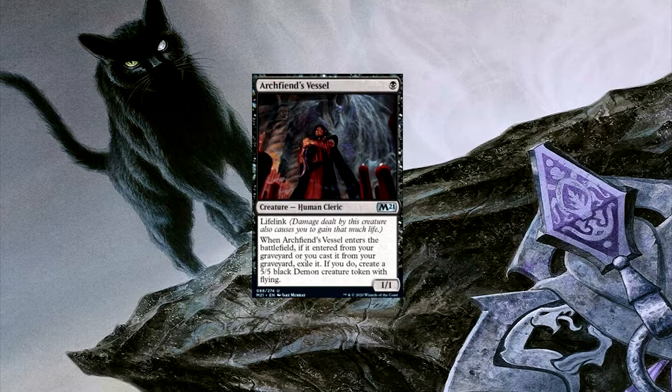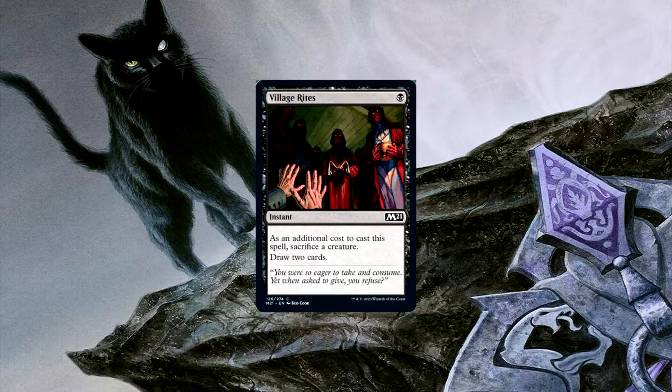Which is just what we need in Cat Oven decks — flying creatures. The next spell is Village Rites, and what Village Rites does is very important because it's instant speed. A lot of cards that require sacrificing in black are sorcery speed, so being able to do it at instant speed for 1 mana is absolutely amazing.